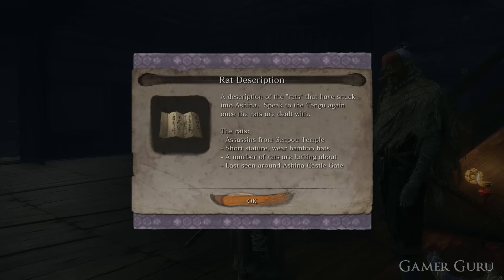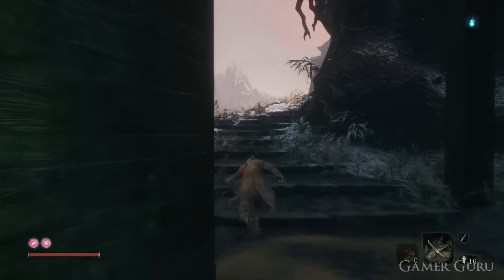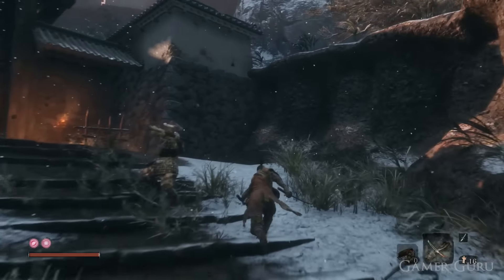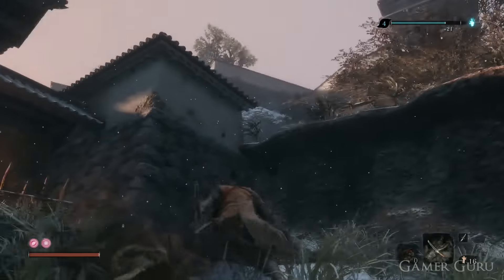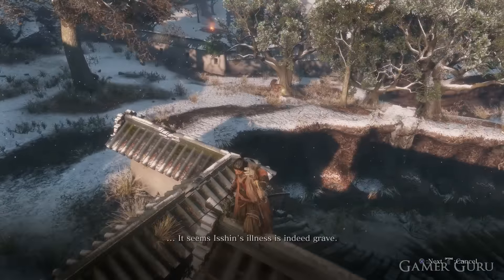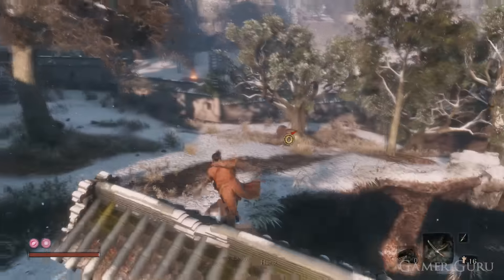He will ask us if we will help him take out some rats. These enemies are very close by. From the same idol as before, just after the boss fight, this time we do want to head up the pathway towards Ashina Castle. Immediately after defeating the first enemy encounter going up the stairs, we want to jump up to the rooftops, and on this upper plane we'll be able to see two enemies around a tree whom we can eavesdrop on. These are the bamboo-hatted rats that Tengu was speaking of, which we need to kill for the side quest.